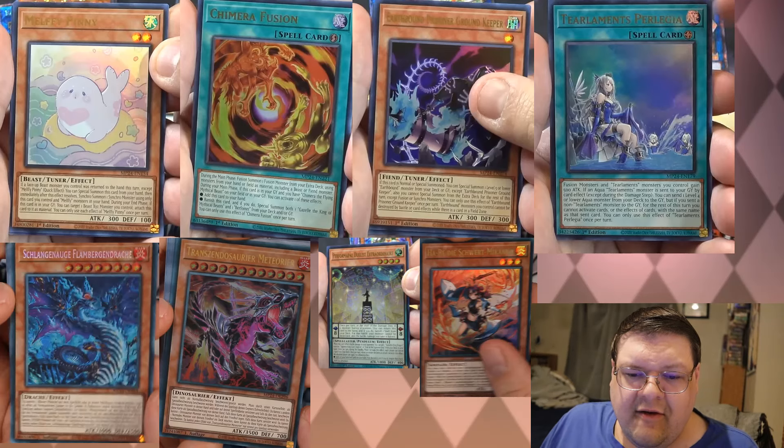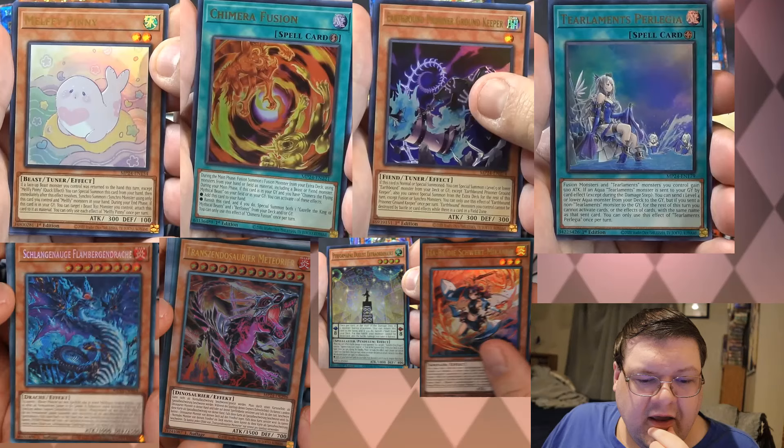Tier Elements, Perglia the field spell — I know nobody plays this, but it's kind of cool that we're going to have a rarity upgrade for this anyway. It also appears that we got the Lone Pendulum Duelist Pendulum Scale. And one of the girls is getting an upgrade.